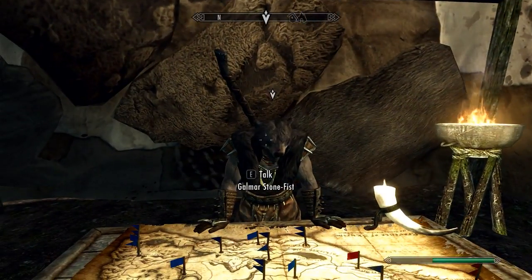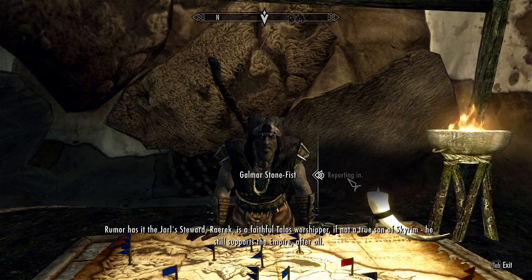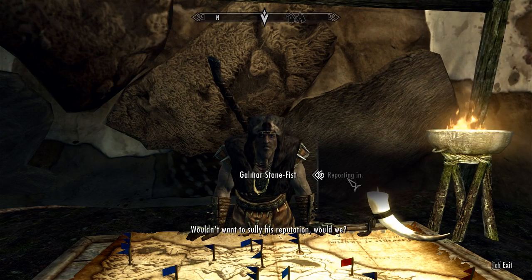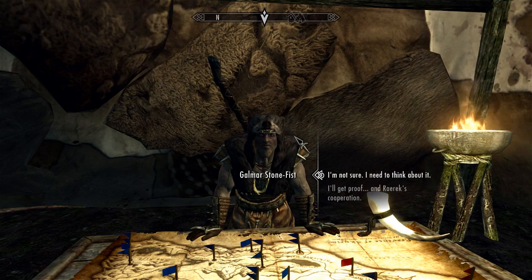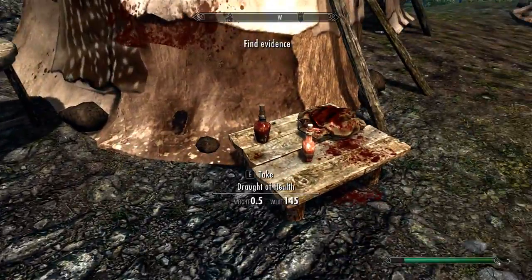Alright, so what does this guy have to say? Galmar Stonefist — always good to see someone I can trust. Reporting in. Get over to Markarth. Rumor has it the Jarl's steward, Rayrek, is a faithful Talos worshiper, if not a true son of Skyrim. He still supports the Empire, after all. But if confronted with proof of his belief, you might be able to persuade him to aid our cause — indirectly, of course. Wouldn't want to sully his reputation. You'll need to be careful with this one; the Jarl's men won't look kindly on you rummaging through the Steward's quarters. Sounds like another stealth mission with a little bit of blackmail.